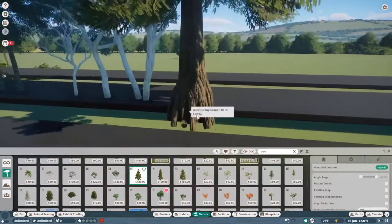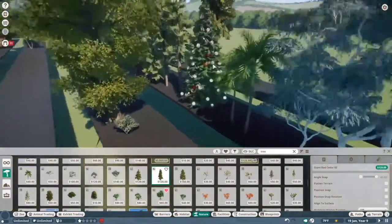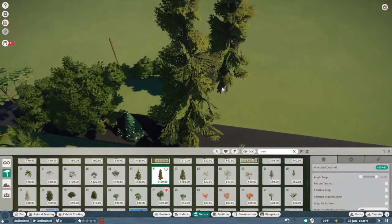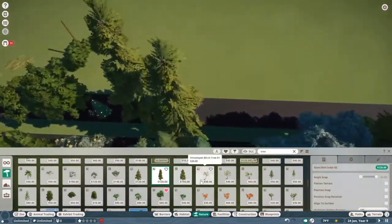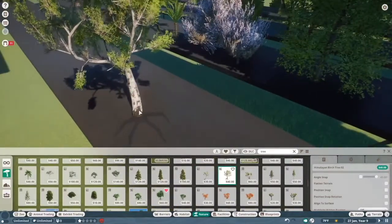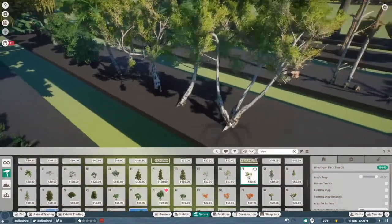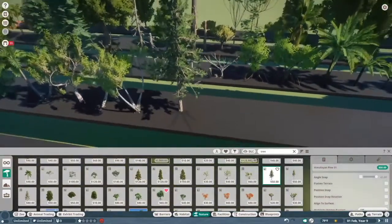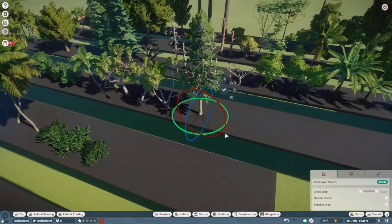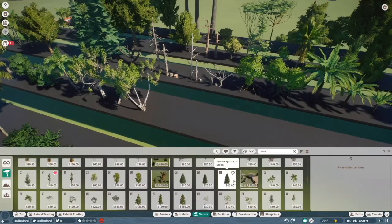Giant red cedars — another solid A tree. I'm actually gonna put one and three in A and then two in S, just because I really love how skinny it is. If you're building a big conifer forest and you have little slivers you want to fill, these guys work great. Himalayan birch trees — they're okay, but they're a little too gnarly compared to the normal birch trees. I'm probably gonna put them in C tier — I would only ever use these if I was building a mountainous area. Speaking of mountainous trees, we have the Himalayan pine — not a fan. The only way these guys work for me is if I take them and spin them around, because otherwise, like the Himalayan birch, they are way too gnarly and weedy. So all of those guys are gonna go in C tier with their brothers, the Himalayan birches.